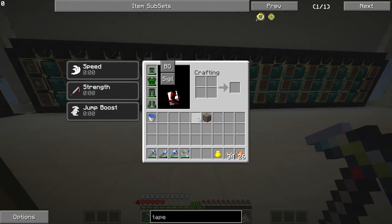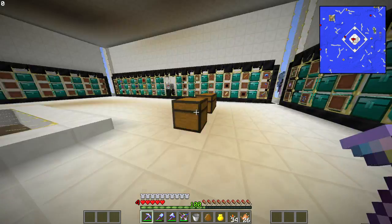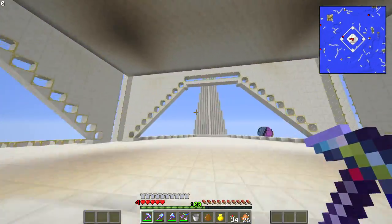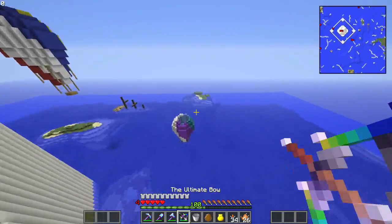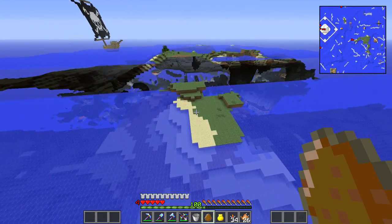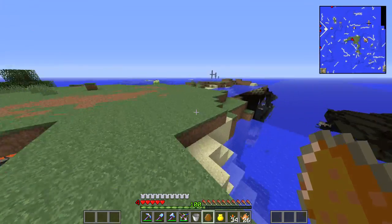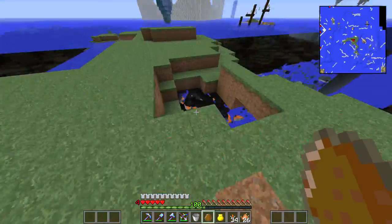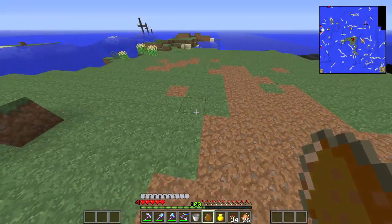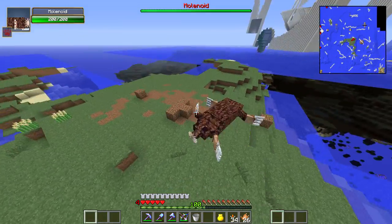We grabbed one of the molinoid eggs — you go like this: bam, Molinoid Smart Spawn Egg! Let's head out through the amazing entrance we built here and find a spot to kill this guy. I heard everyone saying bring a shovel. I think what the molinoid does is spawn dirt all around you — so I'm interested to see what happens. Oh man — oh oh, what?!